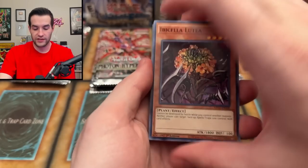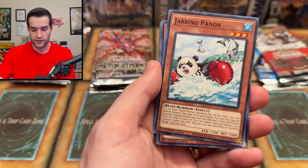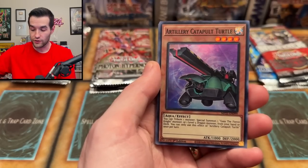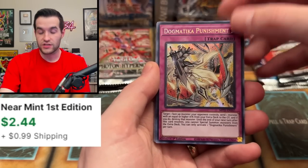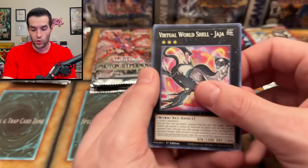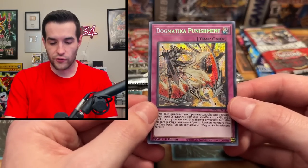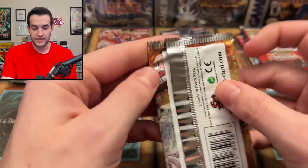Back to secrets — the 2021 Mega Tin. Does this have Pot of Extravagance? I think 2021 had Extravagance and 2022 had Prosperity. We got Jabbing Panda, Kung Fu, XYZ Import, Artillery Catapult Turtle — interesting card to include — and Dogmatika Punishment, which is a secret rare in the OCG but we call it prismatic secret rare. Then Dogmatika Theo the Iron Punch and the World Shell. The Dogmatika Punishment is pretty good — I'd guess it's around a dollar because Labyrinth uses that card in a lot of deck lists.